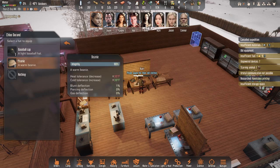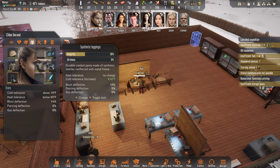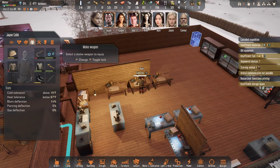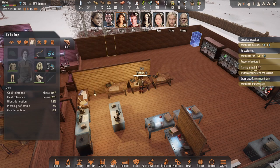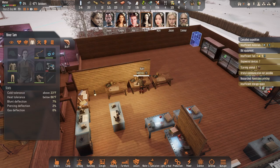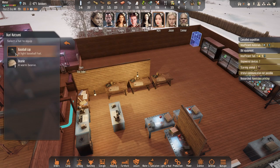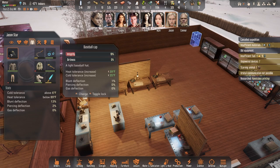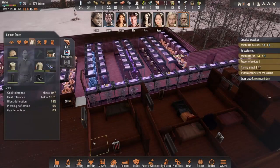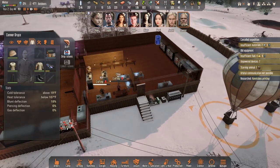She needs a hat and how about some shoes or some better boots. How about you Jane - she could use a beanie. Mel, he could use a hat. River - his clothes are still in good shape.